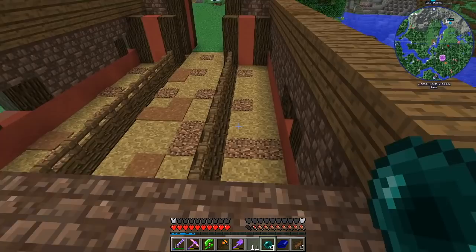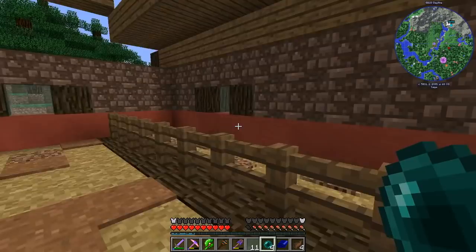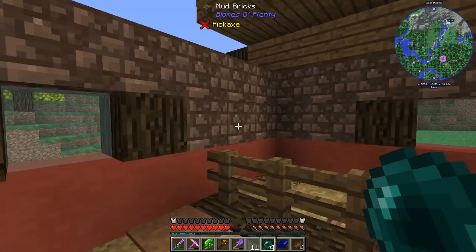In order to make cake, we are going to need four ingredients: eggs, wheat, milk, and sugar. We can essentially have everything ready on demand. We can use garden cloches for the sugar cane, we can use a rancher for the milk, and wheat is easy — easy peasy.